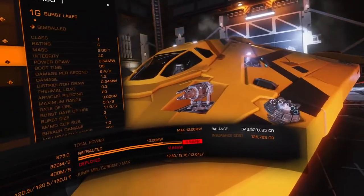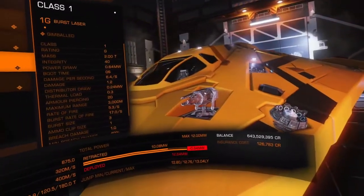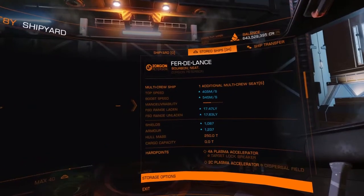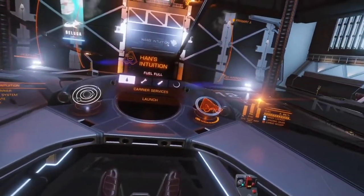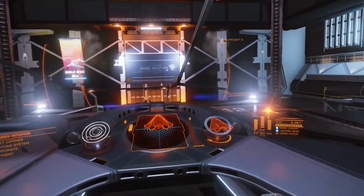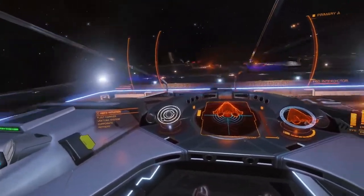Hard point placement: a lot of ships constrain where the large or medium hard points are. The classic example is the Fer-de-Lance — it has a very symmetrical hard point loadout and people often want to maintain that symmetry. I'm going to recommend you get over your need for symmetry. As I wrote in my notes: 'In space, no one can hear your symmetry.' We want hard points grouped so we can hit a very small point in space with them.